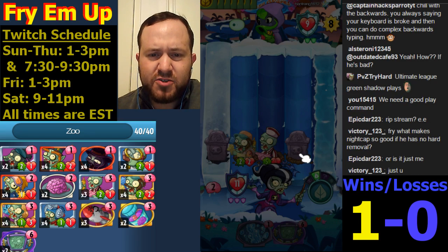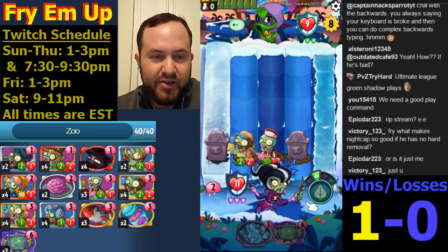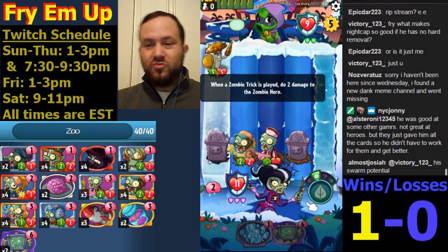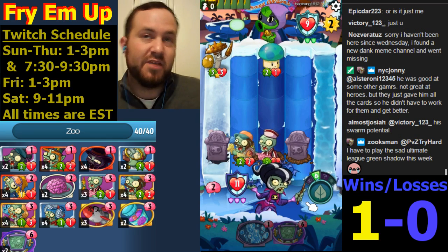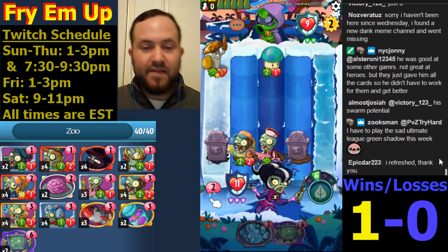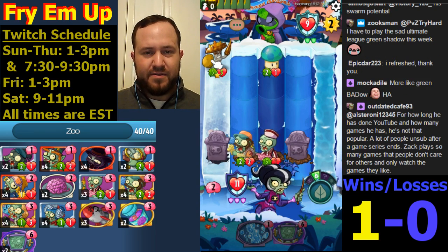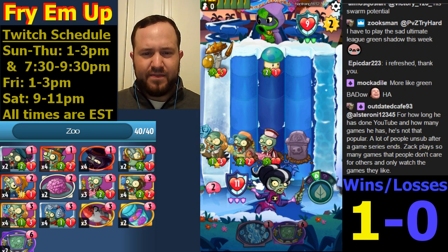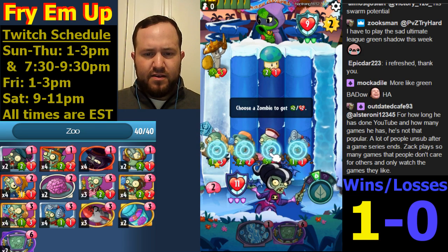What makes Nightcap so good? If he has no hard removal - he doesn't have hard removal, he doesn't have bouncing. Well, jumping bean and spring bean aren't bad and they do count as hard removal - they bounce something back into their hand. Oh it's that piece of garbage - I think we'll evaporate this next turn. This is Kite Flyer - there's no need to buff this up. Let's keep this alive.